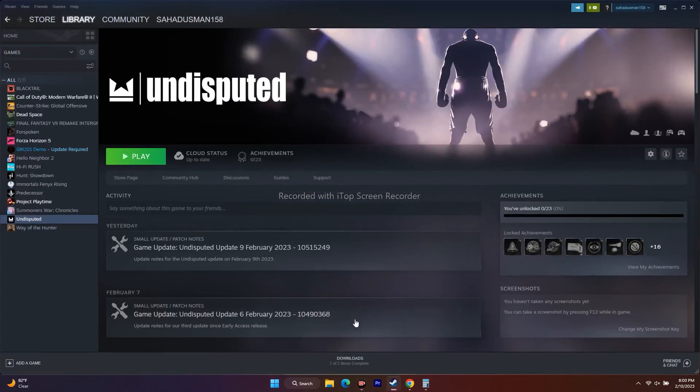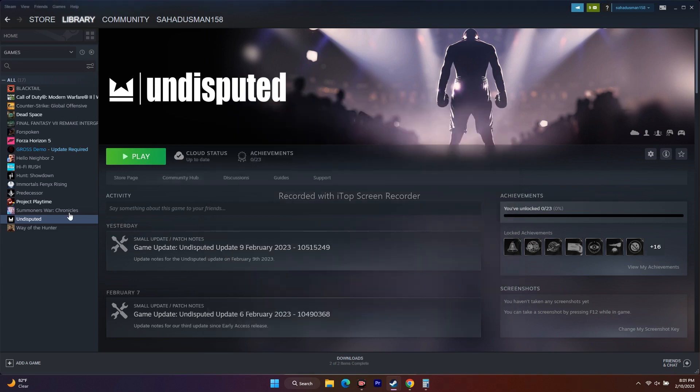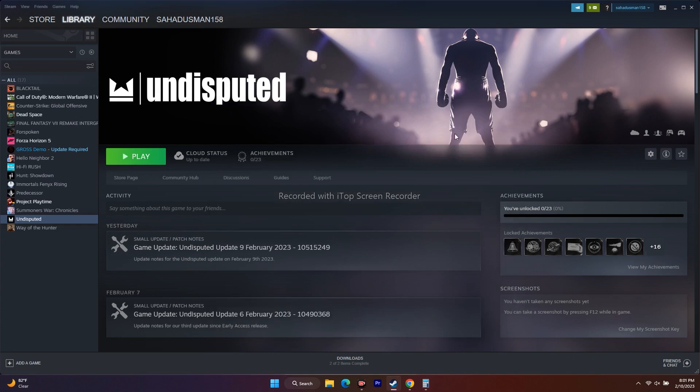The next fix is to try DX11 or DX12 launch options. Right-click the game in Steam, go to Properties, and in the Launch Options field enter the command for DX11. Try launching the game. If it's not working, change the command to DX12 and try again. If neither works, remove the launch option entirely and leave the field blank.